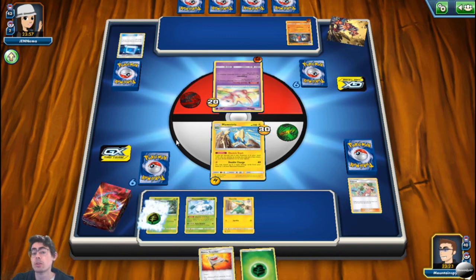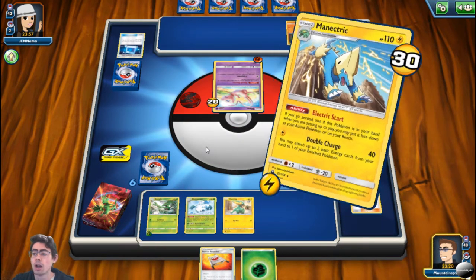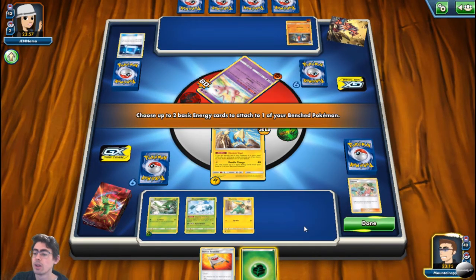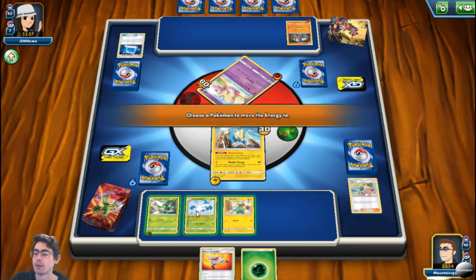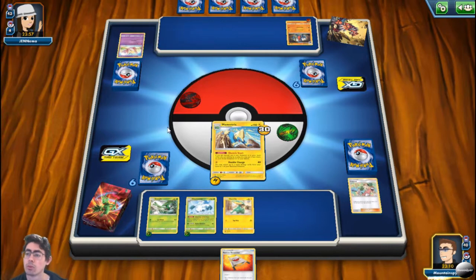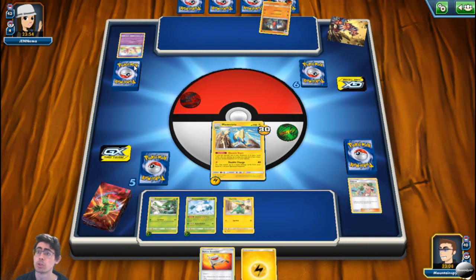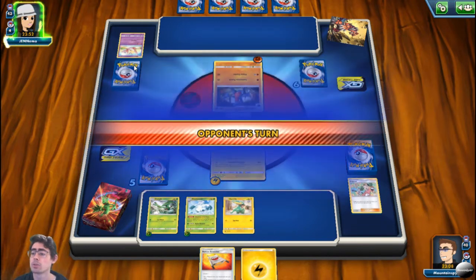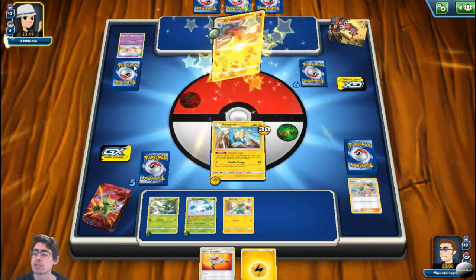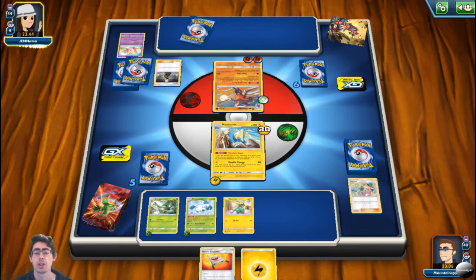This gives a huge advantage to the player going second in the sense that they can still use supporter cards. It's going to be very interesting seeing how the meta shifts — you may see a lot more decks focused around going second and being able to get the first attack off, which is huge, as well as being able to get the first supporter cards off. So it's going to be very interesting seeing how game mechanics and deck building shift based on this change.